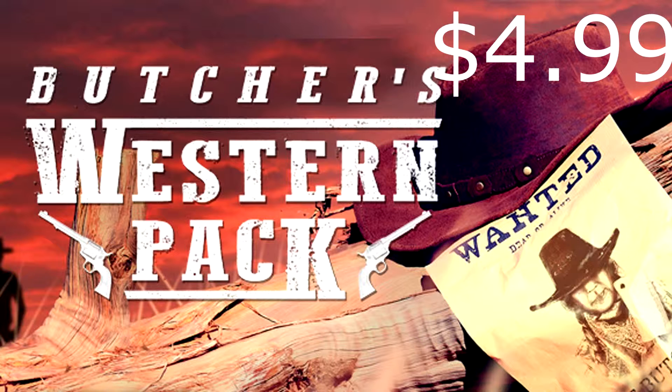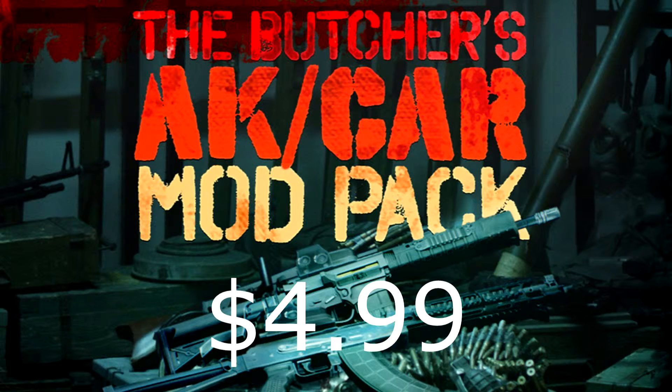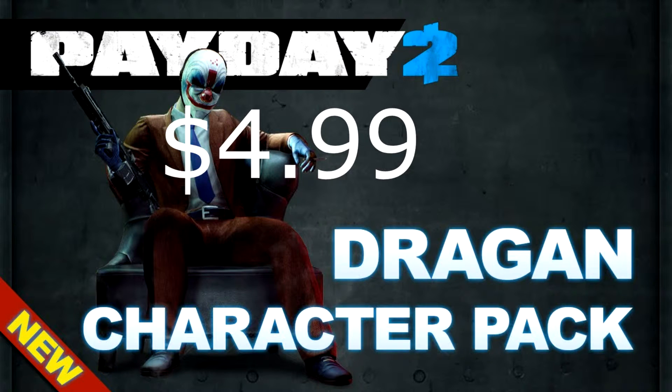The Butcher's Western Pack, made obsolete by the Gage Ninja Pack, $5. Butcher's BBQ Pack, $5 — not really worth it. Butcher's AK Car Mod Pack — it's a bunch of mods for $5. The Overkill Pack — two weapons for $5. Dragon Character Pack — much better now, but when it came out it was unfinished. Also $5.